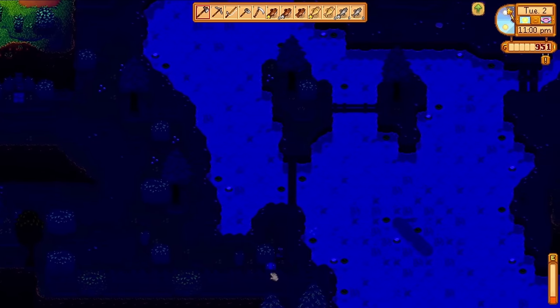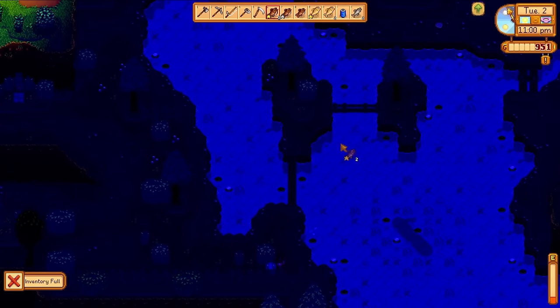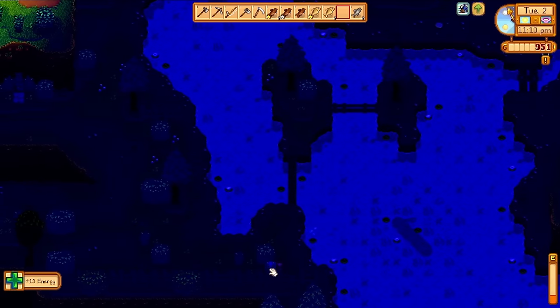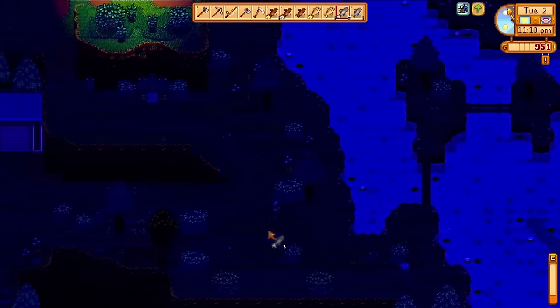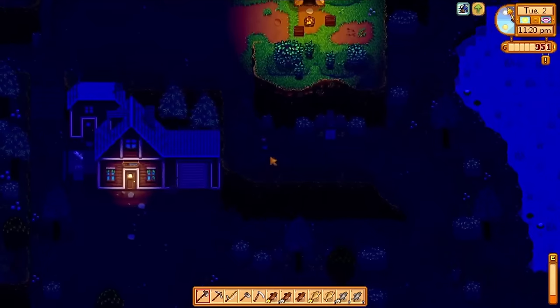This is not the case in multiplayer, allowing you alone to catch significantly more fish in single player. We also fished up a Joja Cola — some food and drink items will give you buffs, and in the 1.6 update, Joja Cola now gives you a speed buff. It only lasts like 20 some seconds, but that's enough for us to run home.